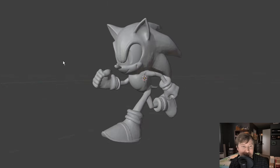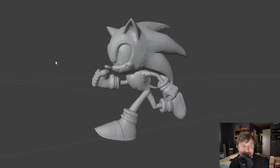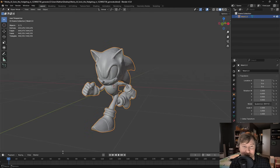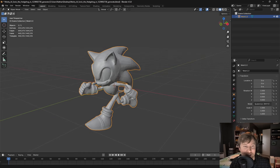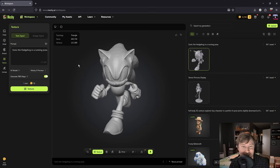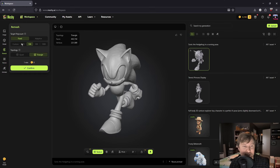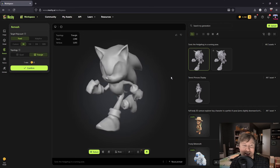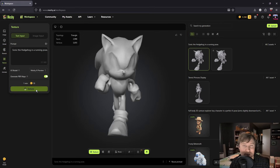Look at how the geometry is organized around those signature big eyes and the muzzle area. Let's check out the poly count — we're sitting at around 440,000 tries, which is quite a bit. But here's the cool thing: we can go back into Meshi and actually tell it that we want to remesh the model. For this example, let's just try 3,000 tries. And look at that — it almost looks better than the high poly model. Let's see what this looks like with some textures.